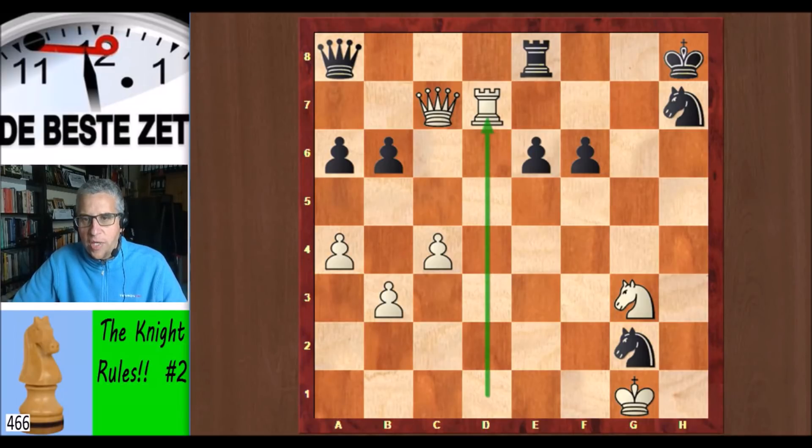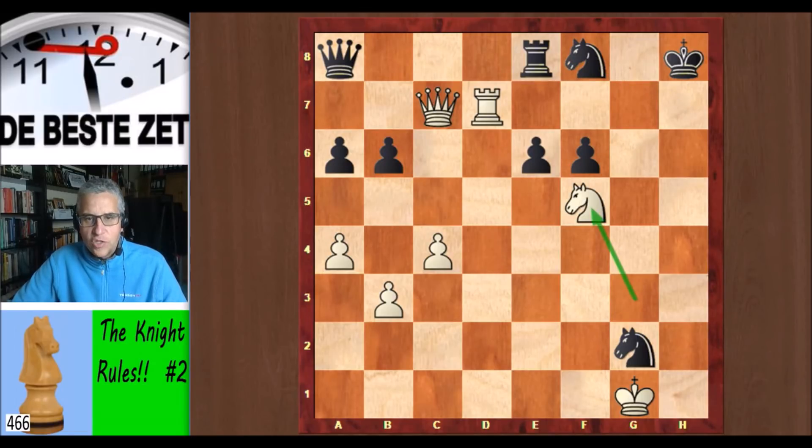Now this is a critical moment. Knight g5 is the move, and it's the only move — black is still winning with his extra piece. But Tsom did not see all the variations, and he played knight f8. It looks like that move makes a lot of sense: attacking the rook, protecting the h7 square. But it's a mistake — it's a blunder. Because now Karpov wins on the spot. It's the only winning move; anything else loses. But this move, knight f5 — the knight rules — wins for white.